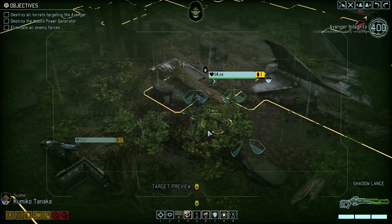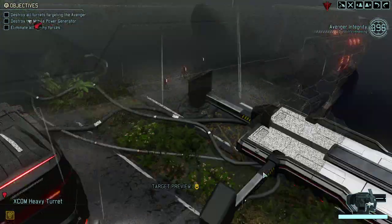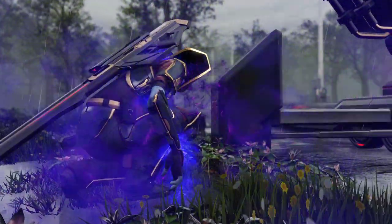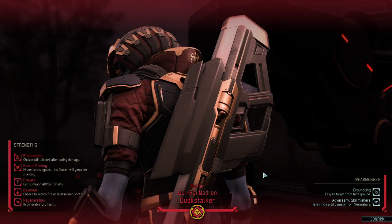Oh well, I should have put Roby into cover. It's not clever going on to Overwatch whilst you're in the open. Let's see whom we're fighting against. So the Hunter is certainly a force to be reckoned with. Can be hit from high ground — not necessarily our strong suit here. He can teleport after taking damage. Kinetic plating. Can summon presets.